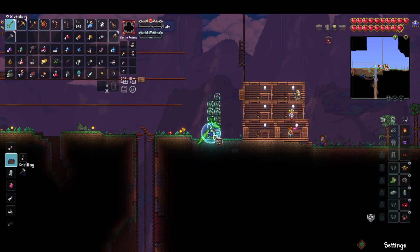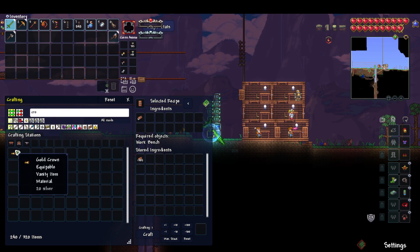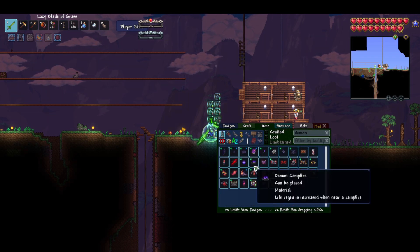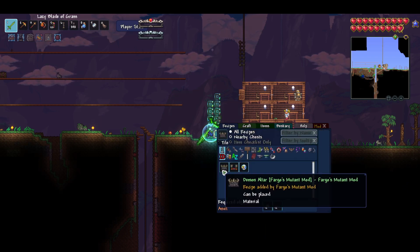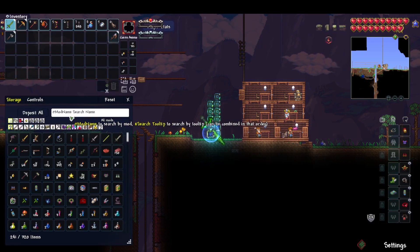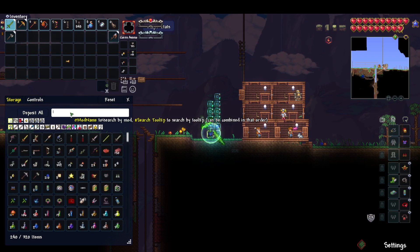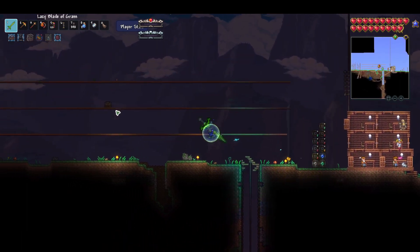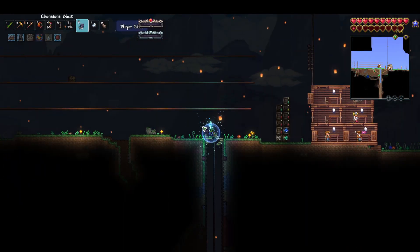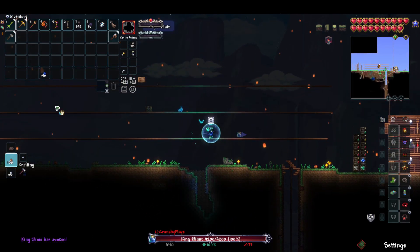I'm not going to use the core, just going to deposit it. I need 10 demonite ore and five shadow scales to craft something — it's a Fargo's Mutant mod recipe. Going to the corruption to get materials, then making the slime crown. Feeling good, I want to fight it right now — the slime crown is a material for something.